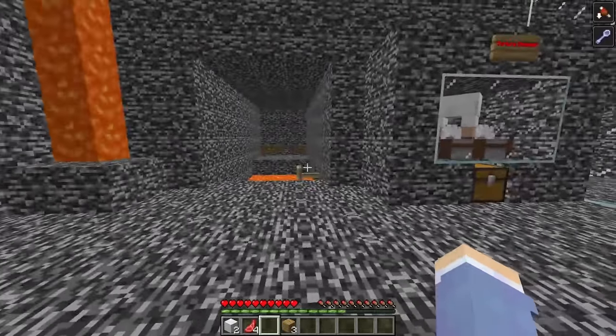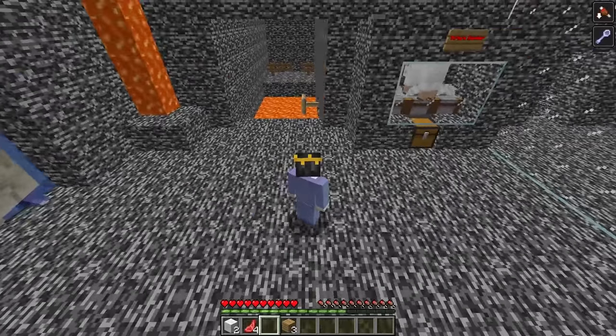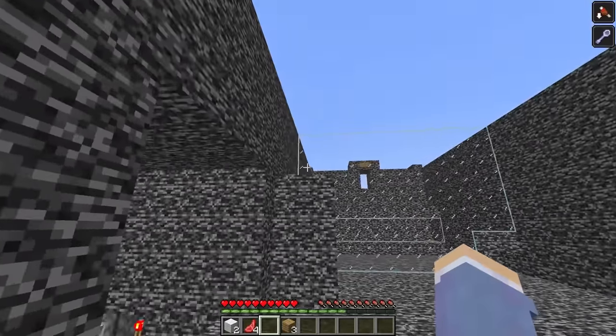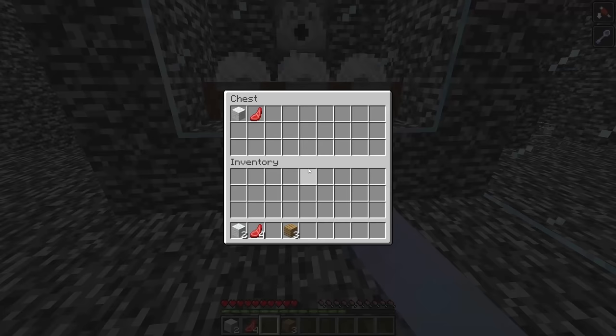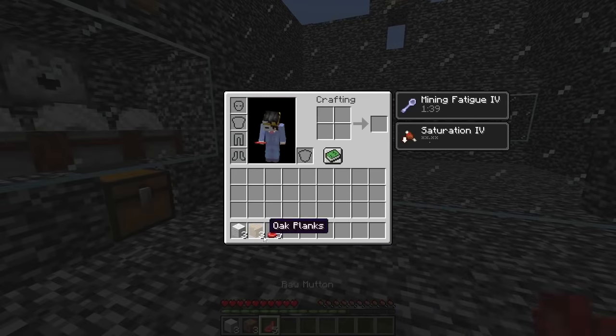I couldn't find any way to get to the sheep until I hit F5. When I did, I noticed for a split second there was a button above the last sheep. From where I was standing there was no way to hit it, but if I jumped off a block I would be able to reach it. So I stood on the edge, sprinted, and hit the button. The button killed the sheep and dropped its wool into the chest. Now I had all three wool and three oak planks needed to craft a bed.